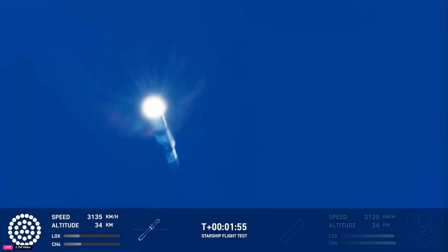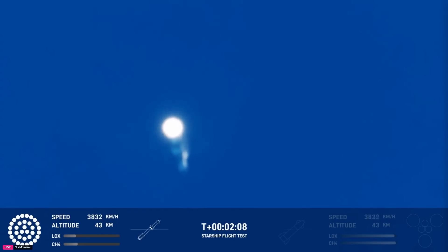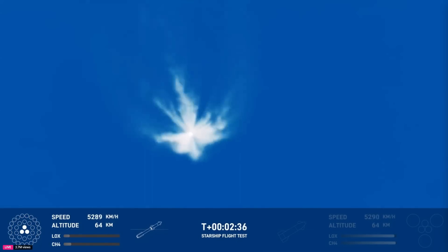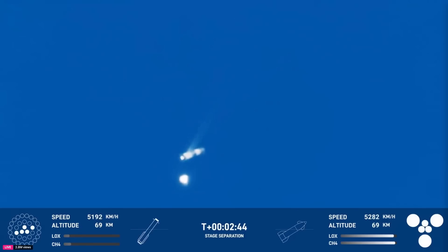While we continue to watch it go up, a lot of our flight controllers are looking at all the systems around the tower. We have to send a manual command. Just about 30 seconds away from hot staging. We heard the tower is go for catch — the return flag is set for true. Hot staging confirmed, six out of six lit on the ship. Booster boost back going.